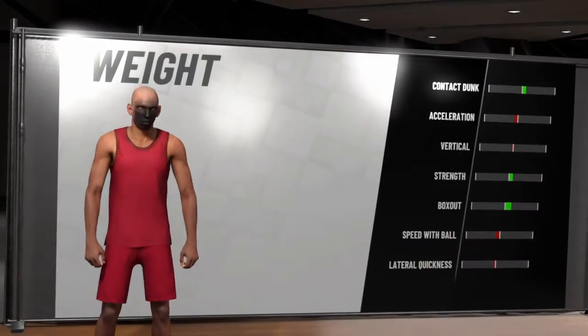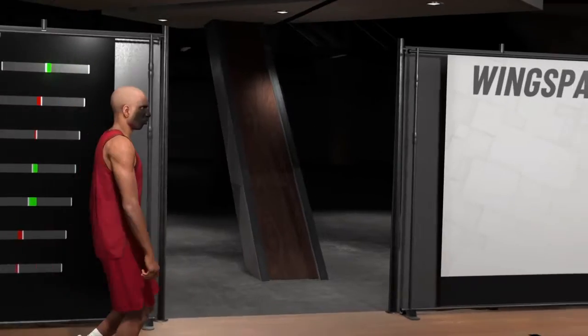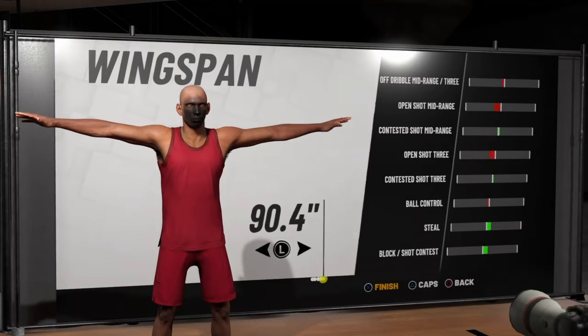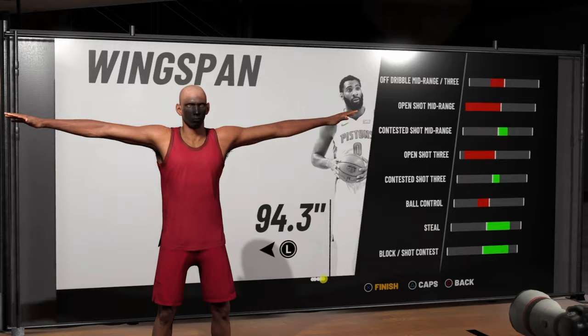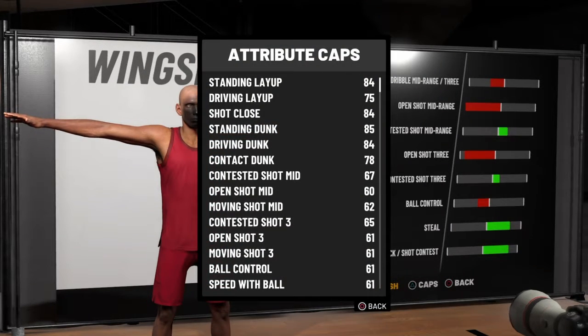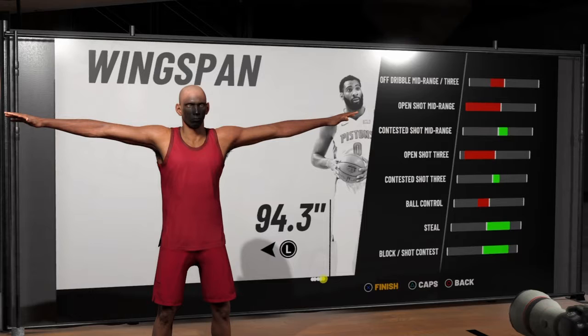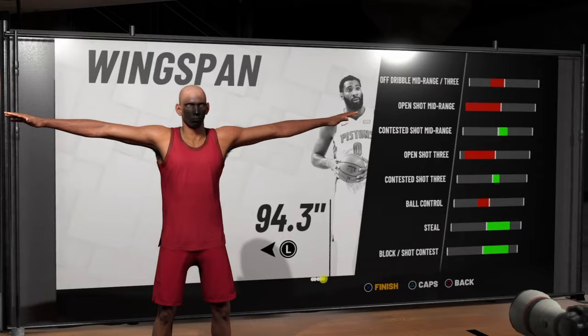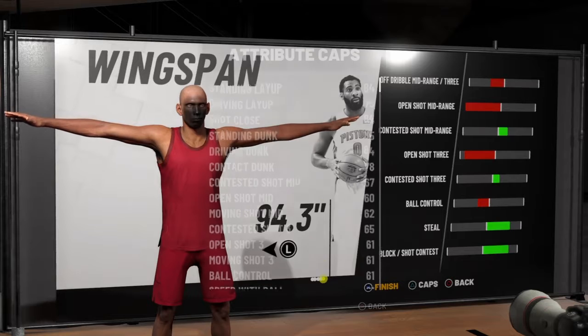For the wingspan, max it out. The defense gets better at max — you can tell the blocks, the seals, the shot contest all get better. Your shooting does go down a little bit but this build is not meant to just be shooting. Your open mid is a 60, your open shot three is a 61, but with corner specialist and a dimer you're almost at a 70. Put on some boost and you're almost at a 73 pointer — that's around what some big men builds like shot creator or post scorer have for their three pointer.